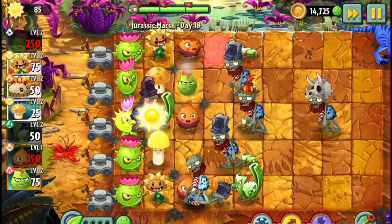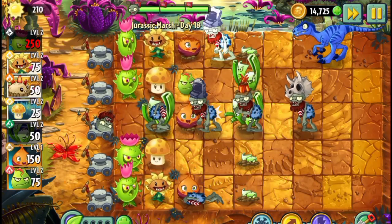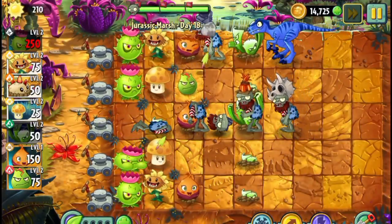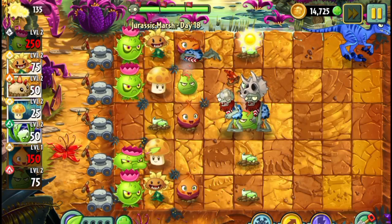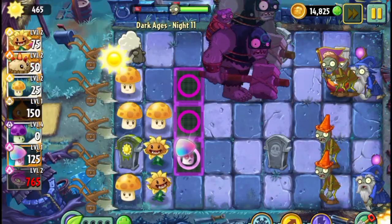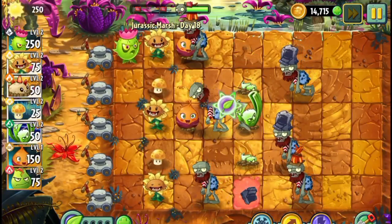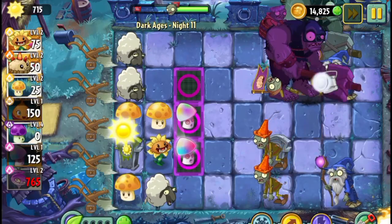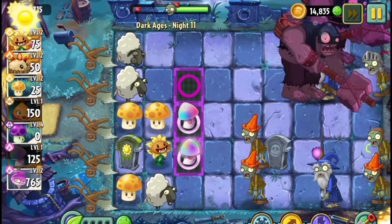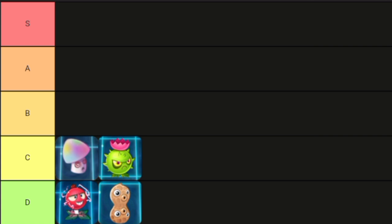Number 10: the Sweet Potato. It basically attracts every single zombie to its lane. I don't have a lot to say about it — it can be used in a hundred different ways, but those ways aren't really efficient. The Sweet Potato isn't really bad, but it's not good either. I think it's a C tier plant.